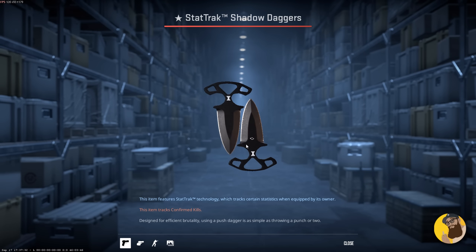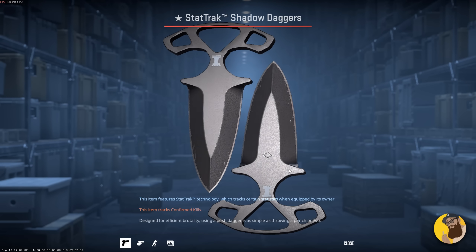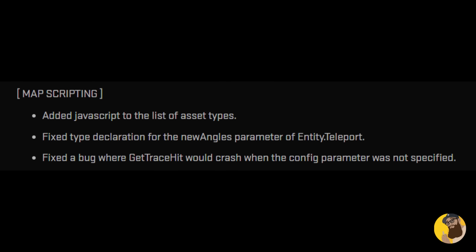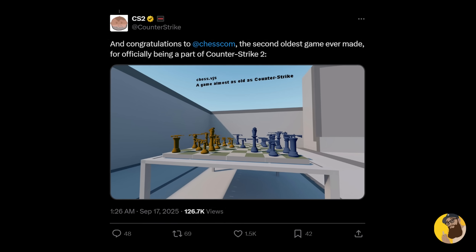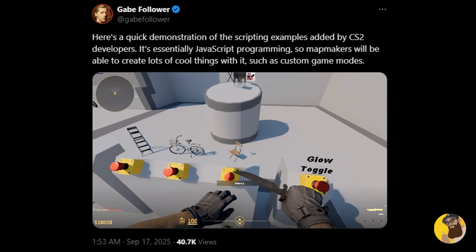Shadow Daggers must have had a bad day until now, because the name tag and stat track modules have been fixed in today's update. Under that, we see map scripting patch notes related to the last update where Valve introduced a JavaScript-based scripting system for map makers, which is honestly pretty good news, and the patch notes clearly show some improvements along the way.